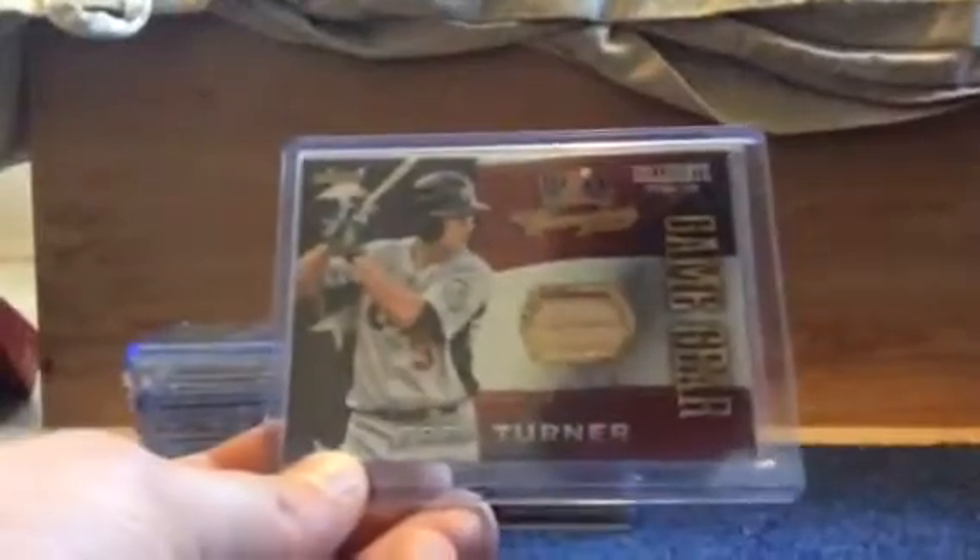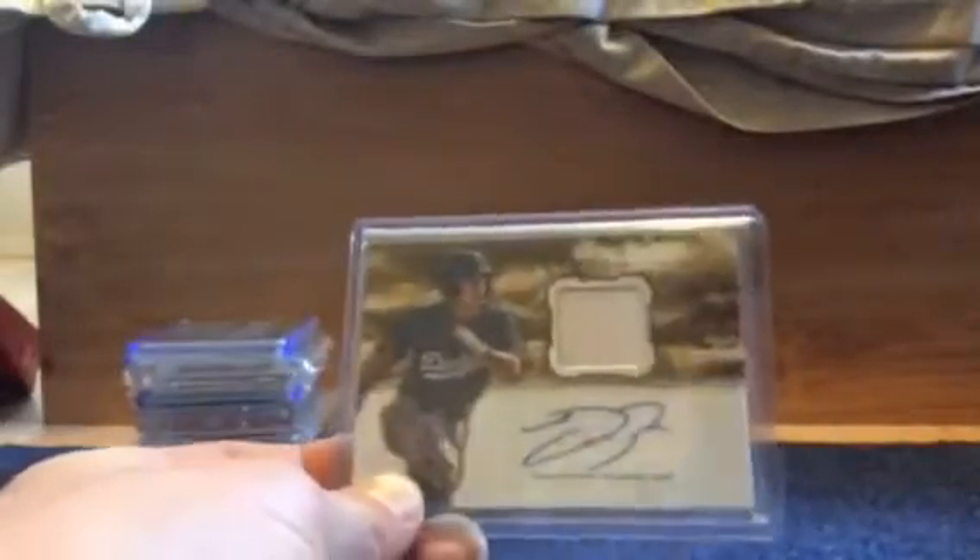Then I got a Trey Turner Bat Relic — he's supposed to be like number 4 in this year's draft, so he's supposed to be a nice up-and-coming guy. Then you got a Jake Marisnik Inception Auto — this is gonna be really hard to get, but if you guys want it I'll probably just do this for trading up. Jack Peterson Relic Auto from Inception — he's playing really well, he's like number 1 on the hot list. Then I got a Corey Nebel Bowman Sterling Auto, a Nick Ahmed 2013 Bowman Platinum Auto, Corey Spangenberg Elite Die Cut Auto number 2 of 100, and a Ryder Jones Blue Prism Auto number 2 of 75.